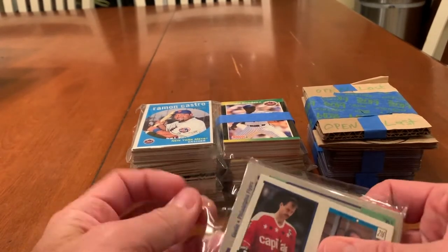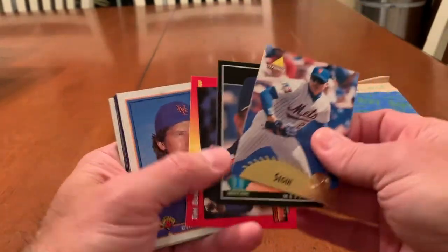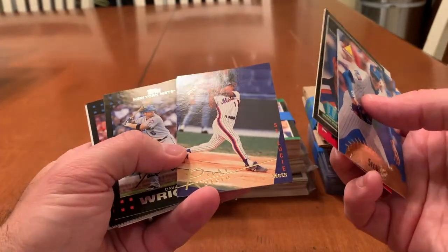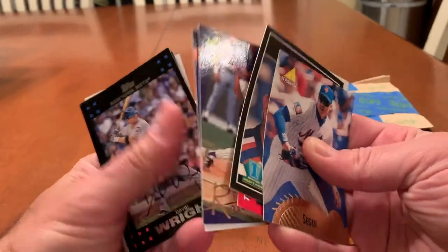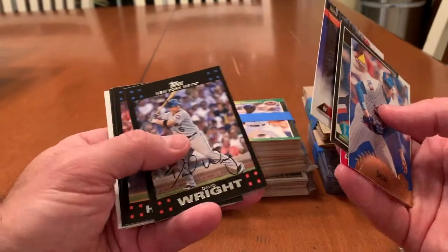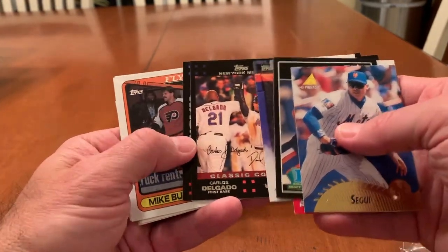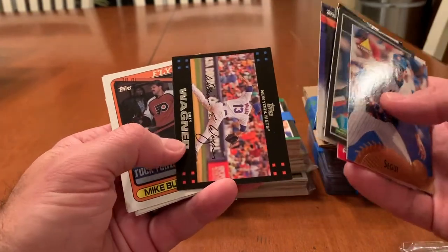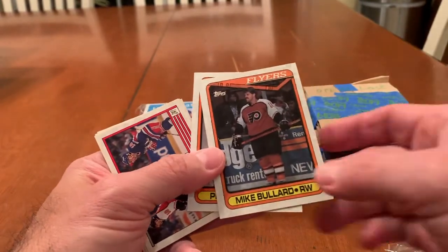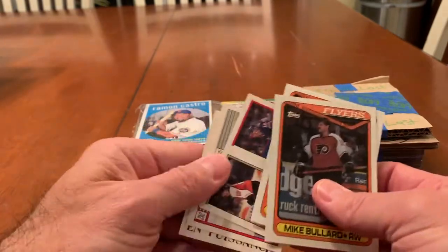I'm seeing some more hockey. We got David Segui, Bobby Jones, Charlie O'Brien, Ricky Otero, Juan Ligaris — making a nice catch against the wall. There's David Wright — don't have that one. Orlando Hernandez. There's Carlos Delgado and David Wright. Billy Wagner. Mark Bullard. Nice older hockey cards — I love these older hockey cards. And Pete Peters, and some stickers. Very cool.